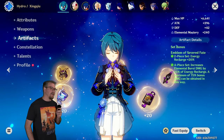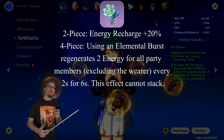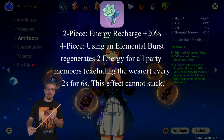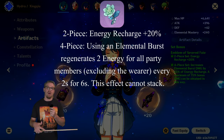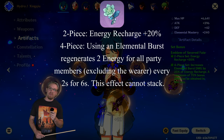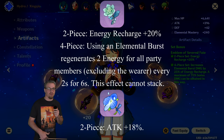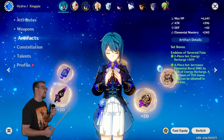For an early-game artifact set, four-piece Exile is going to be his best. Not only does it get up his energy recharge, but whenever you use his burst it also gives energy to your other characters, which is really good for support. If you want to improve his own personal damage, you can run a two-piece Exile and two-piece Resolution, which gets up your attack. For the main stat on the Sands you have a couple of options.